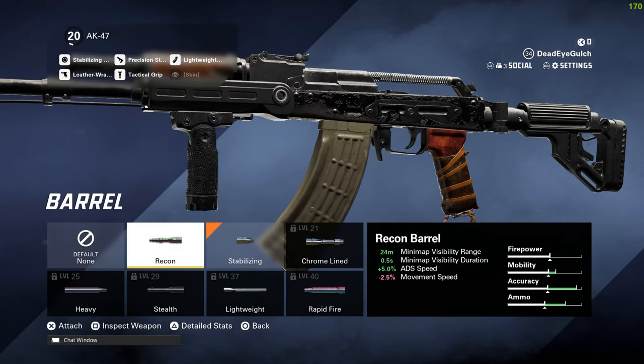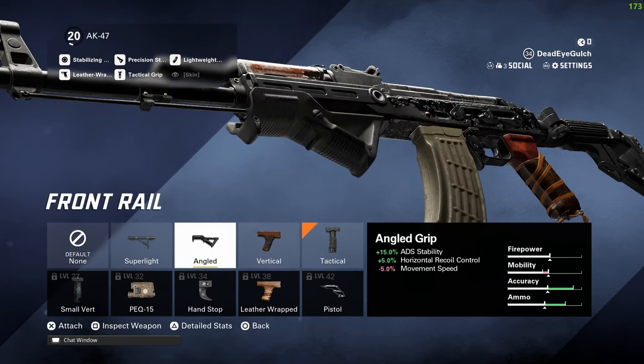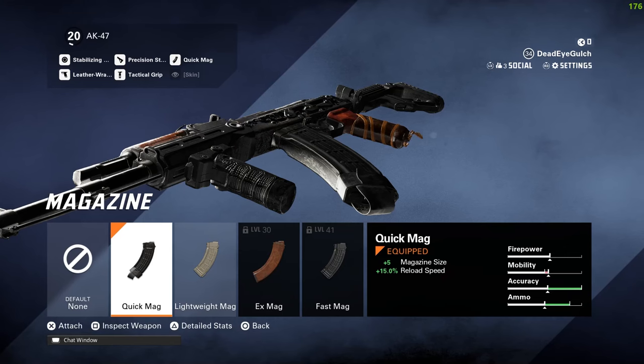For the AK, I don't have it fully maxed out right now, but the class I have is a really good starter class. I have the barrel mode for horizontal and vertical recoil control since this gun has a bit of a kick. I was playing with an angle grip but realized at medium to longer ranges the gun wasn't performing well, so I switched to tactical grip — it's probably one of the best grips in the game right now.